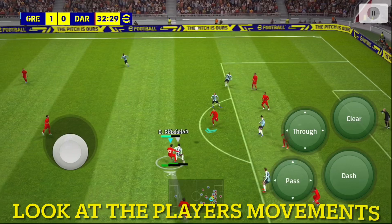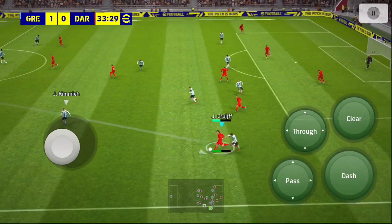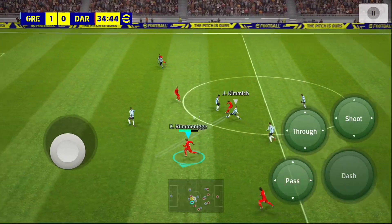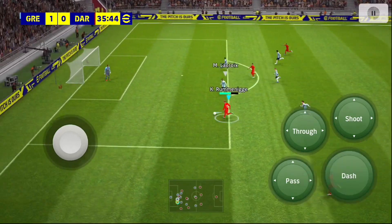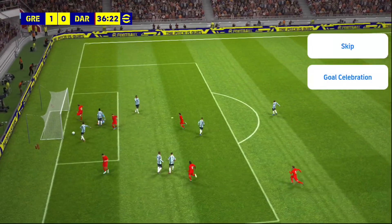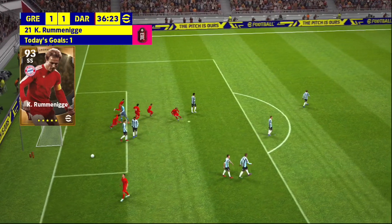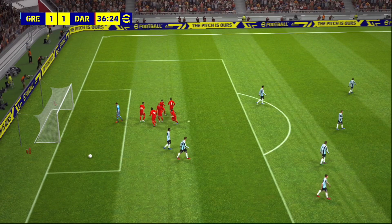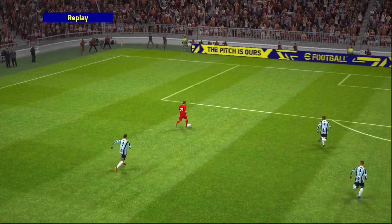A stubborn defence. Now, who's going to be first to this? Now the counter. Robson gets his pass away. Has the goal! Sticks it away! How's that for a class finish? That's just clever — he made the keeper think he was going one way, only to outfox him by going the other. Very nice.